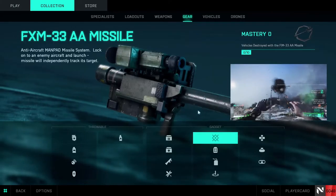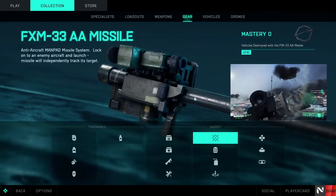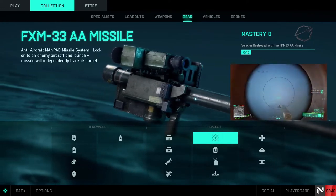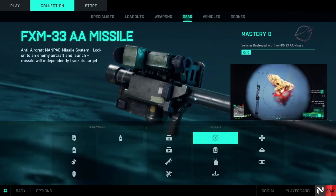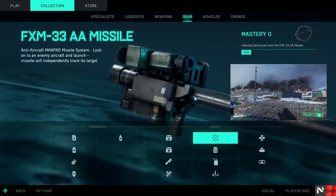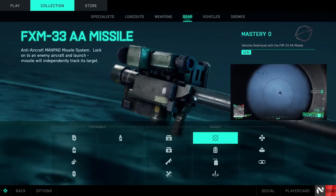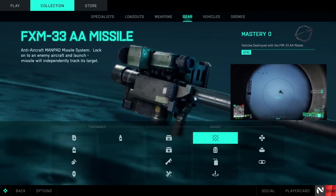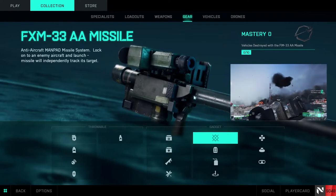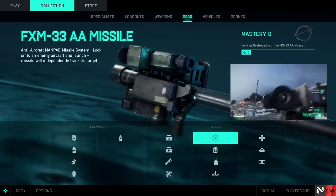Now, on to the bane of my existence and the single greatest threat to all nightbirds: the handheld AA missile launcher. The missiles that this thing fires are very accurate and very manoeuvrable. Even if they initially miss or overshoot, they tend to circle round and hit you anyway.